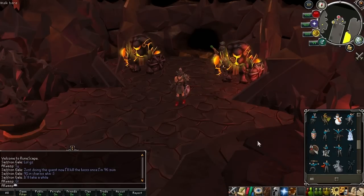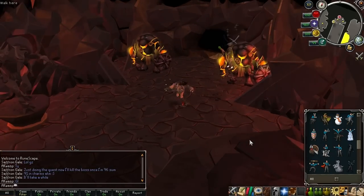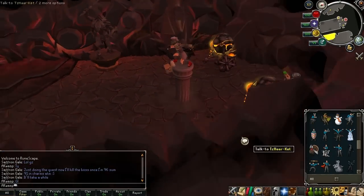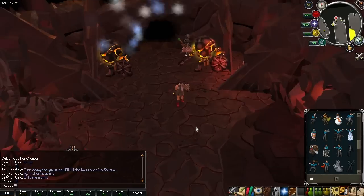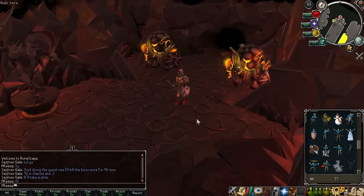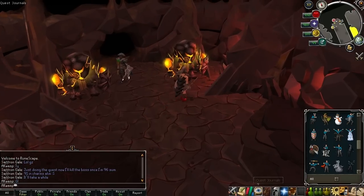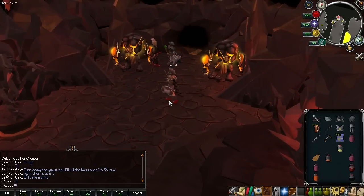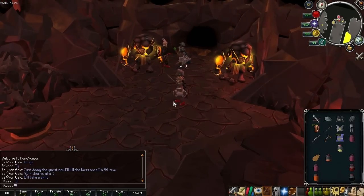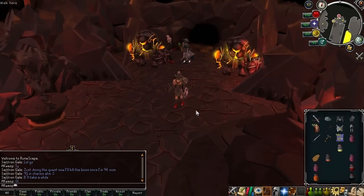Hello everybody, this is AK Wasp, and I just wanted to bring you guys a quick video log illustrating that I just received my Rhino Cape. I actually stayed up pretty late last night to unlock it, and I did the new Elderkin quest, and also obviously completed the Fight Kiln on my first attempt, barely. I didn't have very many resources left when I was done, but wanted to basically highlight my thoughts and show you guys how I did.